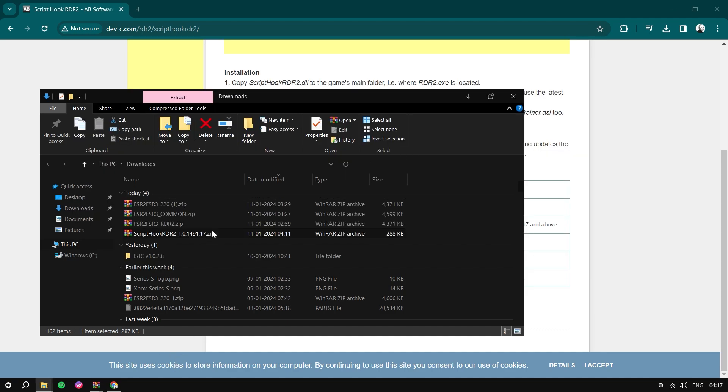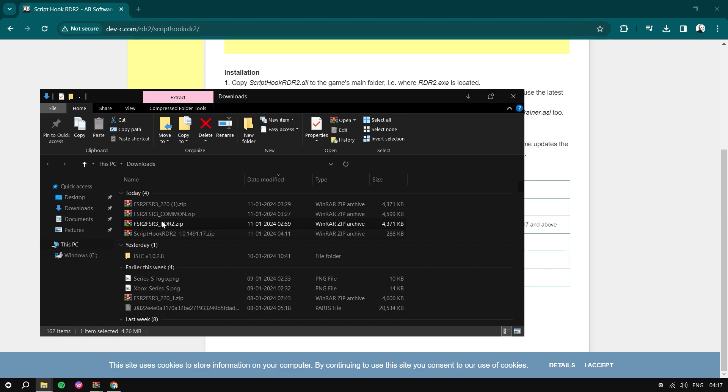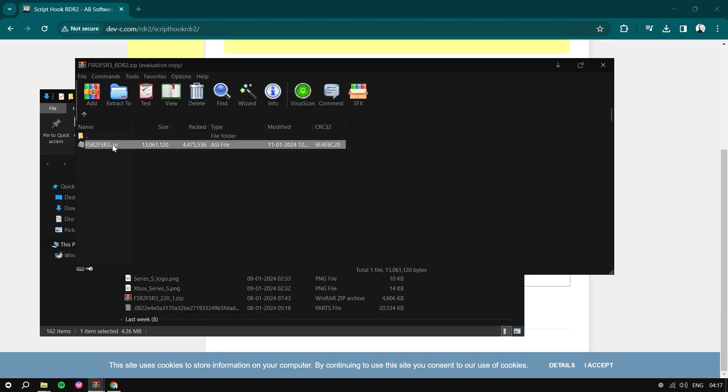Next, open the RDR2 FSR2/FSR3 mod — this one is specific for RDR2. Close it. Now take this ASI file and simply copy it inside the RDR2 main directory.